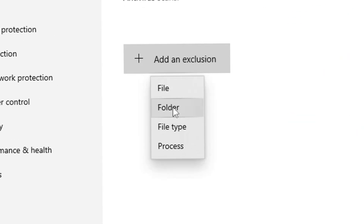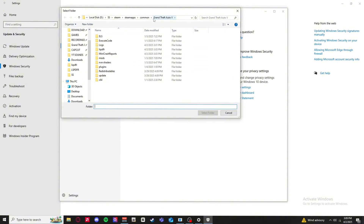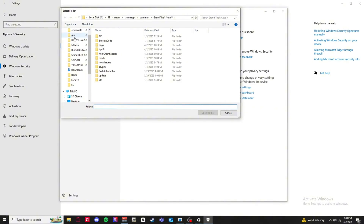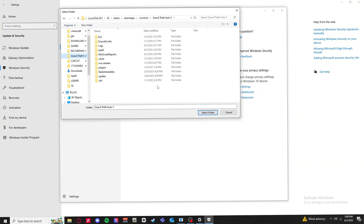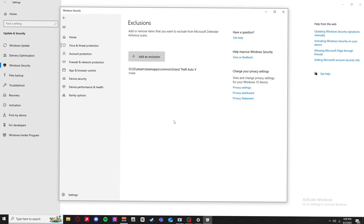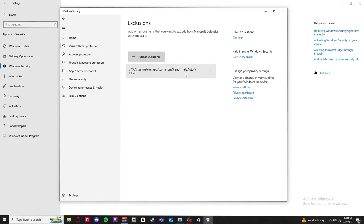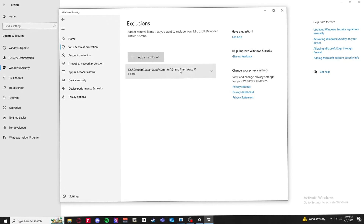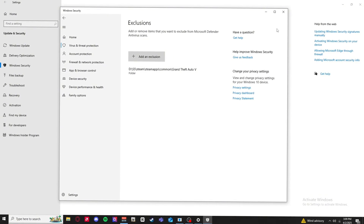I recommend adding the folder rather than just the file, because the folder covers everything inside it. Click Add Folder and go to your GTA5 main directory. Click your GTA5 folder - this is the main folder where everything is - then click Select Folder. You've now added it to your exclusions. Once you do this it should work. If it doesn't, there might be another reason for crashing.